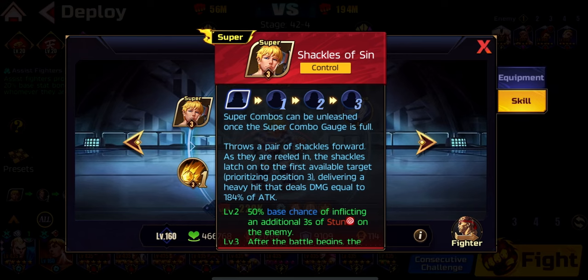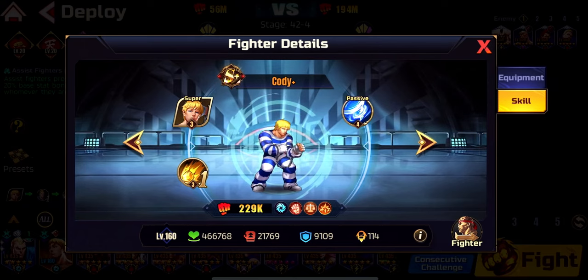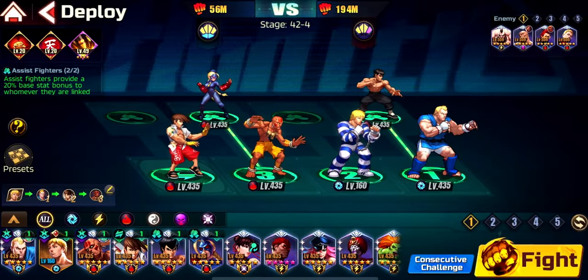Jailbreak Cody grabs somebody from behind when they start their combo — he interrupts them, stuns them, and grabs them in front of him. You'll deal less damage starting the combo this way, but it consumes zero combo meter. It's a free skill to use and then you can continue.